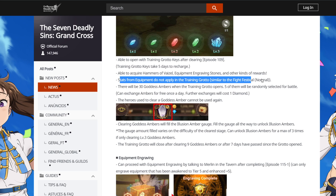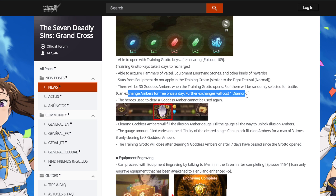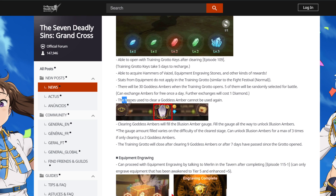Stats from equipment do not apply in Training Grotto — yes, no equipment. That's good because then you don't have to keep changing gear every battle; that would be so annoying. That's actually so much better. There will be 30 goddess embers when the Training Grotto opens, and 5 of them will be randomly selected for a battle. You can change the embers for free once a day; additional exchanges will cost one diamond.